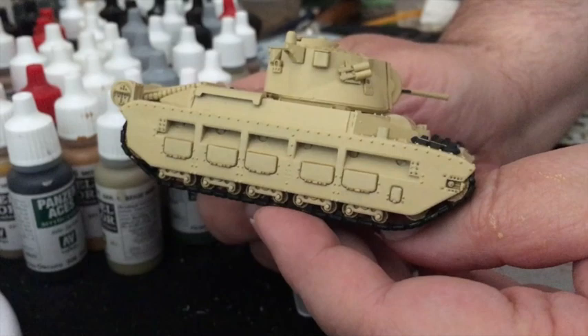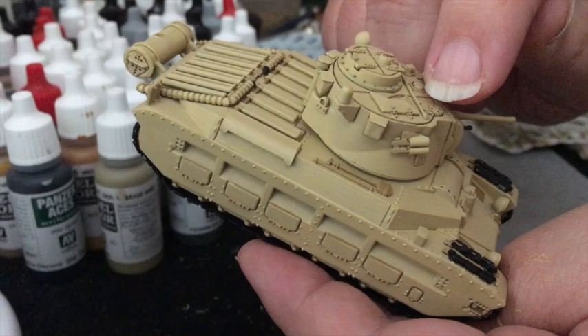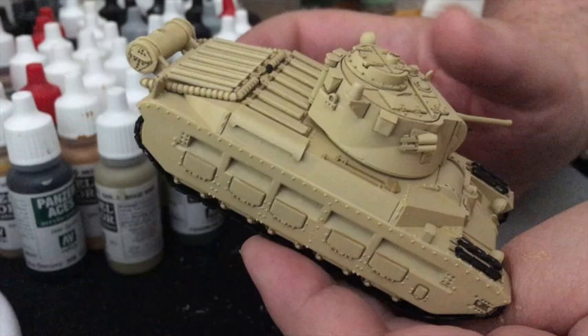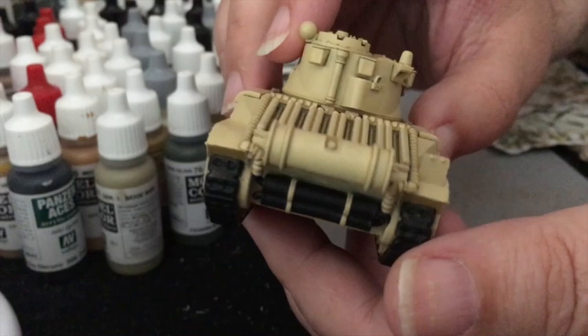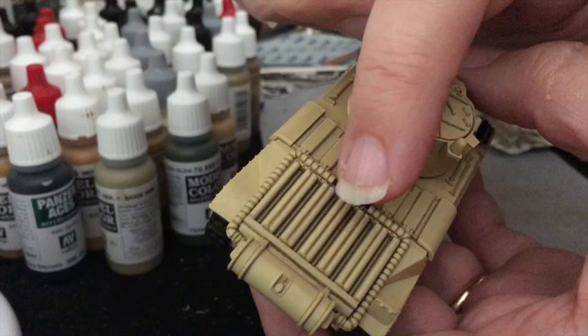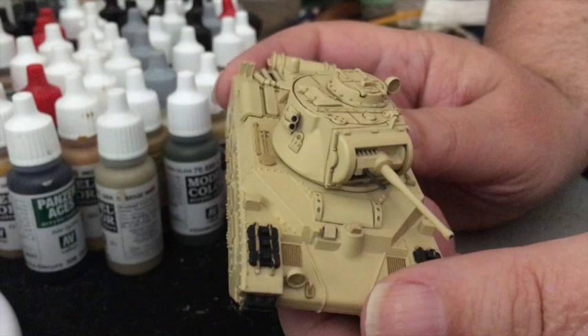It takes a while but I think it's worth it. The alternative, if you don't want to do it that way, is to paint the Dark Sand over the entire tank and then use a light tone wash to get into the cracks and crevices, though you might spend some time tidying that up afterwards. Photographs suggest that the exhaust was pretty much black at the back. I'm not absolutely certain about the colour of the braided hose that runs around the engine deck, but I've painted it in sand colour — though I might change that if I can find a decent colour reference. Anyway, that's the base colours done.